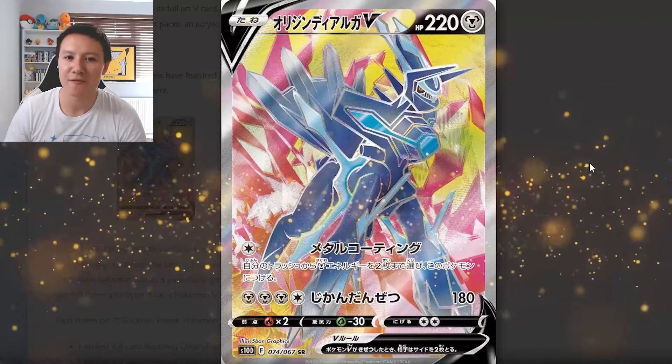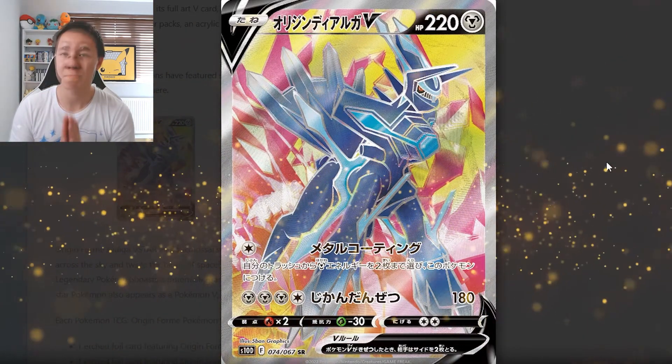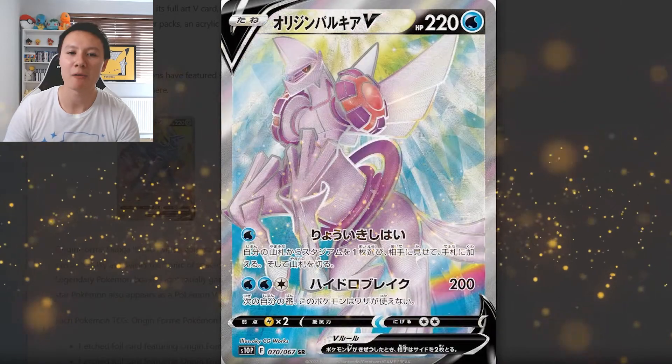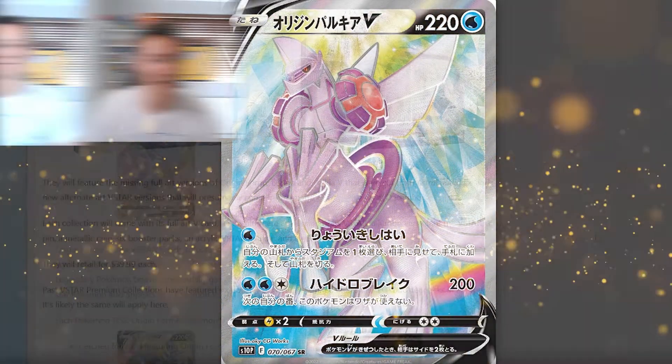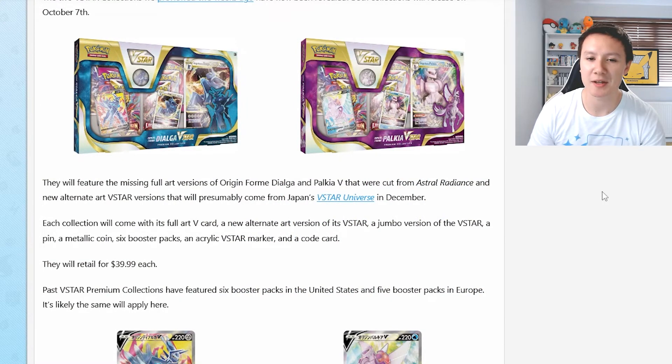Taking a closer look at the V-Star cards themselves, this Dialga card looks absolutely beautiful and the Palkia card as well — they both just look incredible. And I think that's pretty much all the information we have on this right now.